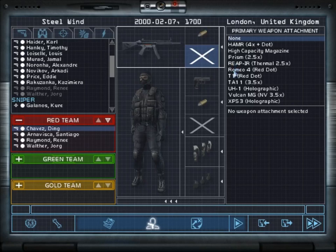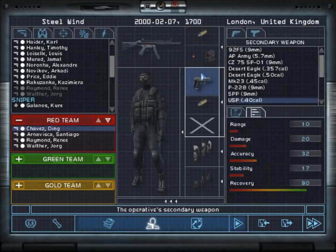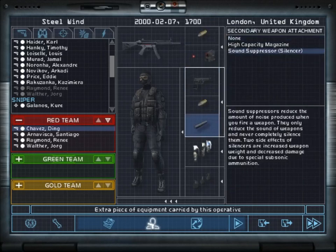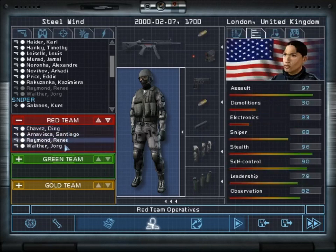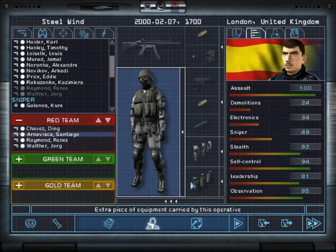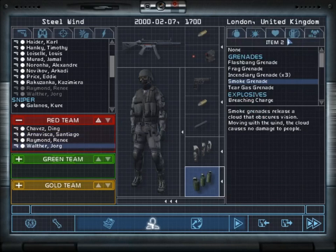For pistols we're going to take the 92FS, nine millimeter — always a good choice. Technically I don't need suppressed firearms but I'm taking the MP5 because it's better. Flashbangs, smokes, and medium black armor — that's it. The team is ordered by assault skill. I always see Jorg's stats and he is so broken in this game, he's absurd. I'm going to have Santiago and Jorg bring medical kits in case we get hurt.